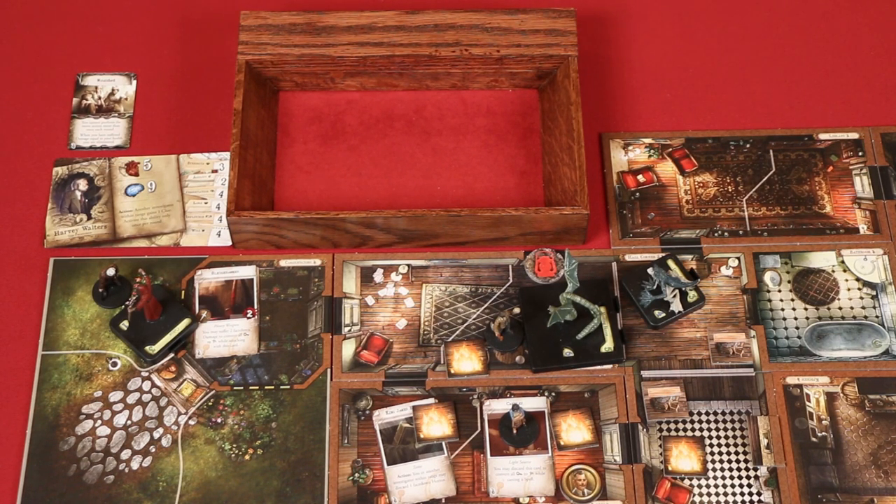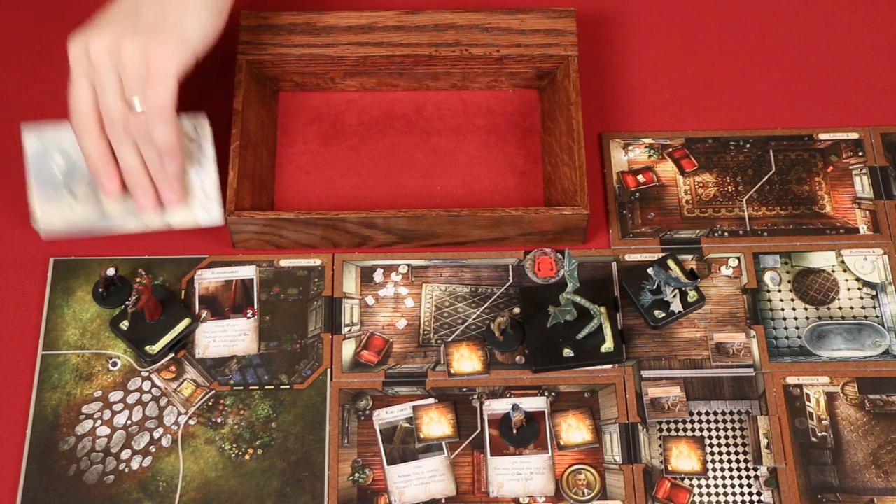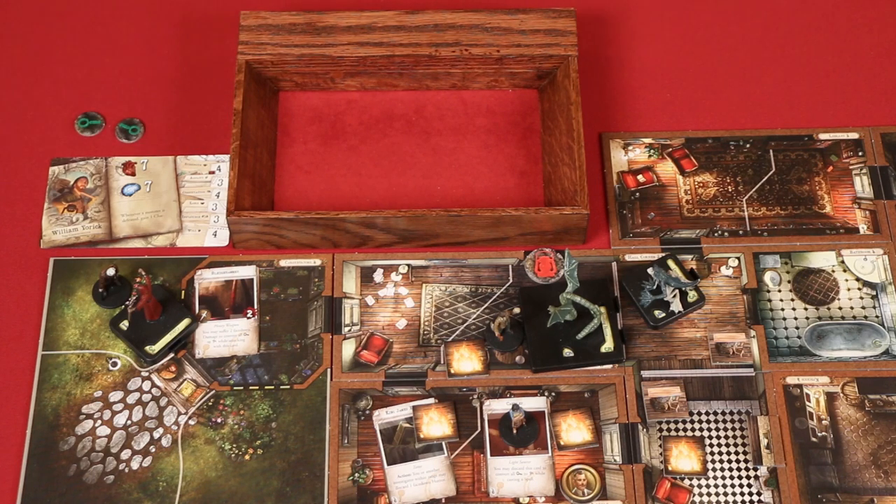The hunting horror moves three spaces towards the investigator within range with the lowest strength. Although Min is within three spaces, range is not counted through doors, so this leaves the hunting horror with William. Also, when the monster starts its activation in a space with fire, it takes one damage — so it has five life left. Now the monster attacks, grabbing William with its claws, attempting to drag him away. We're going to test William's agility of three, needing two successes. I am on fire the last few episodes — and so is Min and William, literally. William holds his ground and bats the beast away.